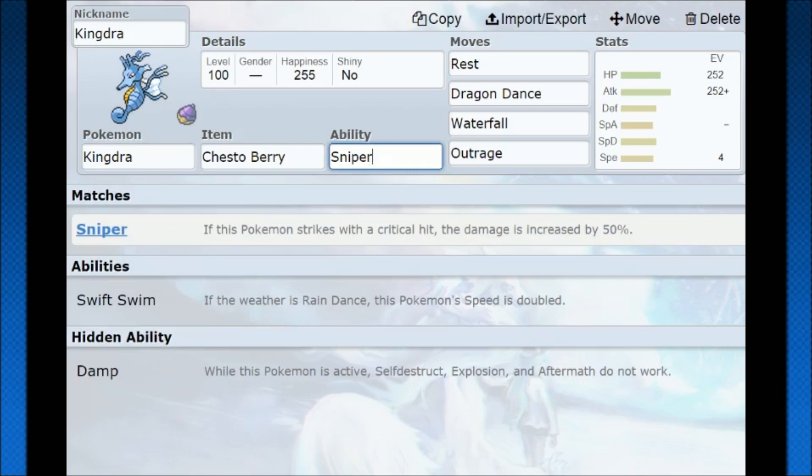The ability is where it gets tricky. Swift Swim can work with the Dragon Dance idea, but if you're using Swift Swim you don't really need Dragon Dance as much. Sniper also gives you a 6.25% chance of hitting harder, and that could make or break a game depending on what level you're playing at. Sniper Kingdra is kind of a gimmicky set — people really do make fun of its ability — but it can be really fun to use.